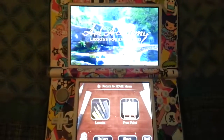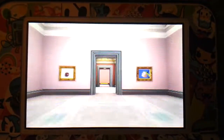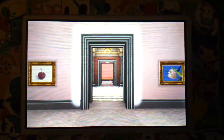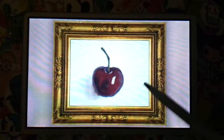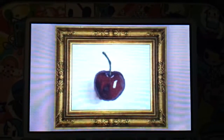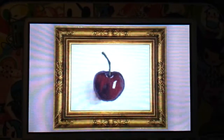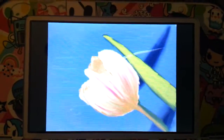Now I'm going to go ahead and show you guys my gallery. I've only done four so far. The first is the cherry — the first lesson you get. You can see it's a little messed up. I had a hard time with the shadowing, not the cherry itself. And that's the tulip — I messed up on this part here because I was putting a lot of weight on the touch screen.